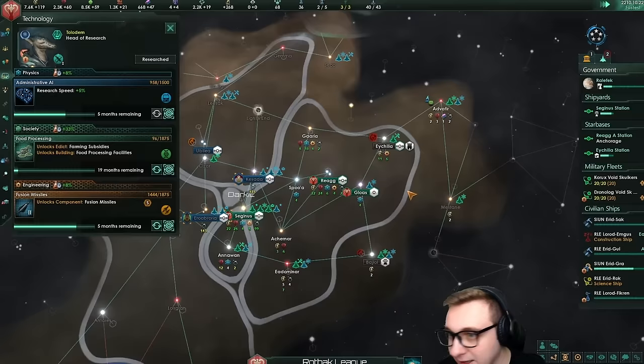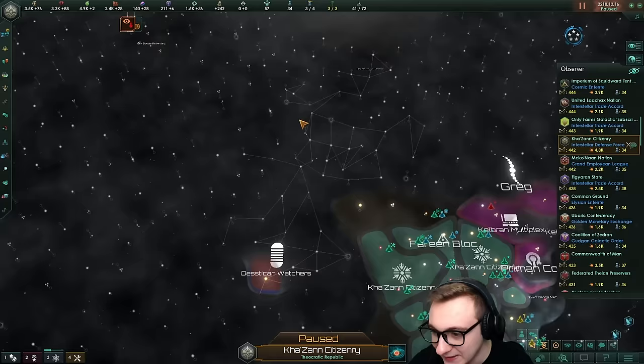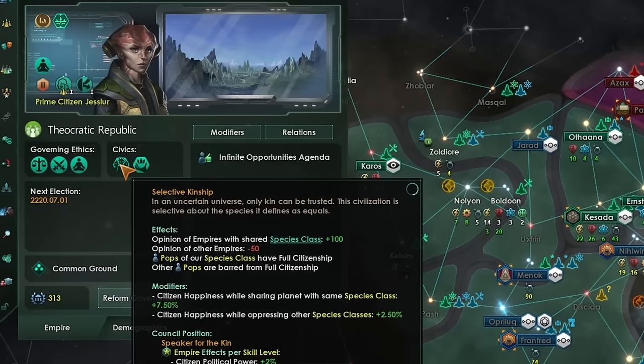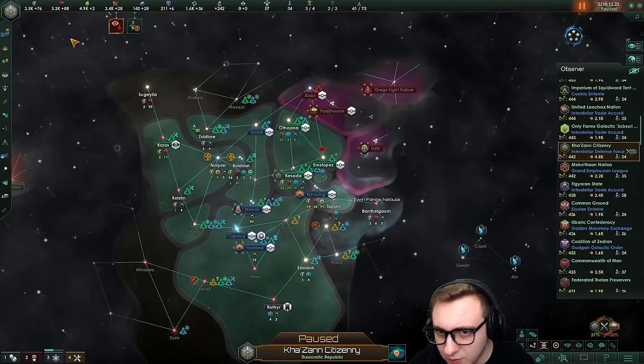The AI are not messing around - 270 fleets on pretty much everyone we select. Grand Admiral is not a joke. We do have our first war! It's going to be very hard to actually find these forces. We have two federation blocks here - the Kanzan Citizari who are Militarists, Kinship, Crusader Spirits. So they're doing crusades? They're against the Greg federation, trying a conquer war goal. How have they done a conquer war goal when they have Crusader Spirit? They are the war leader.